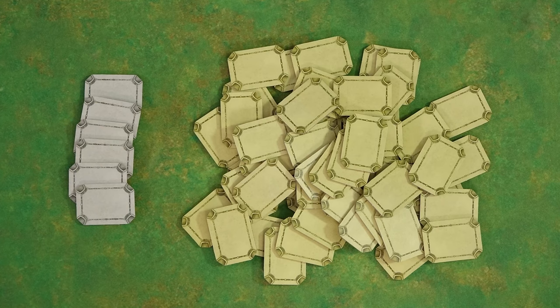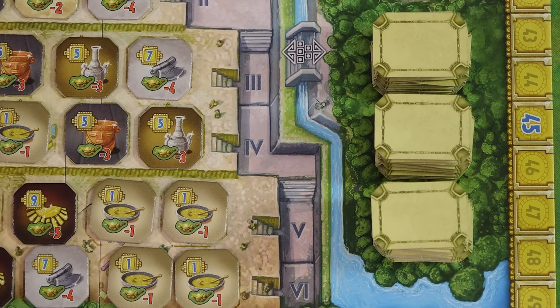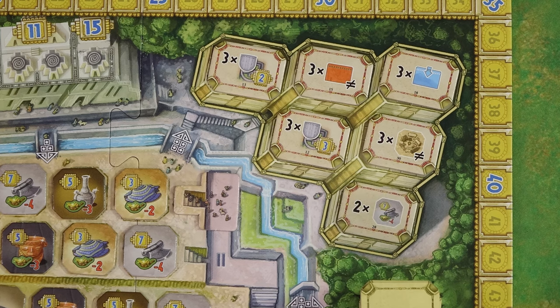Sort the mission tiles by their backs. Set aside the ones with the grey backs. Shuffle the ones with the gold backs and stack them in three roughly equal stacks here. Then take tiles from these stacks and place them face up here: four tiles in a two-player game, five tiles in a three-player game, and six tiles in a four-player game.